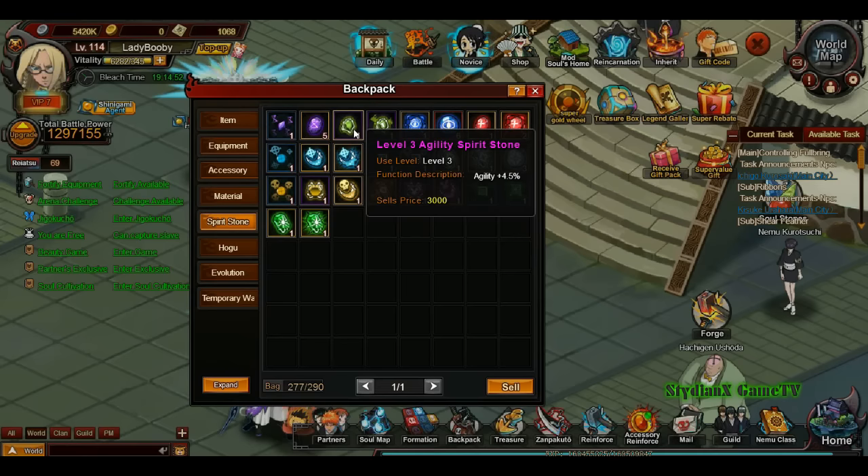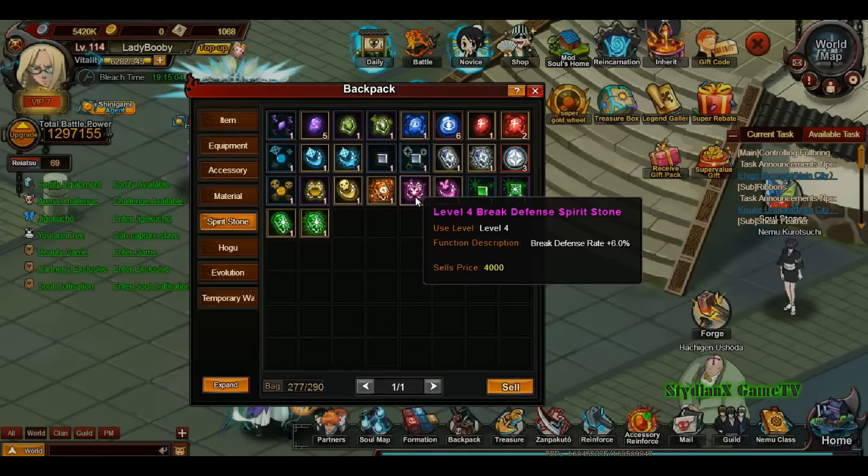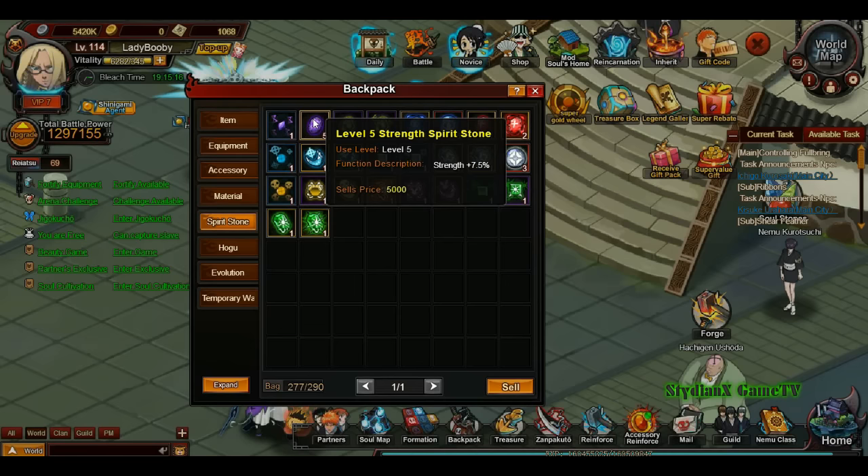So there are different kinds of stones. We got strength stones, agility stones, wisdom stones, stamina, hit, dodge, block, critical, break defense, and counter. I think I got everything there.